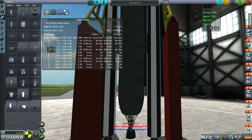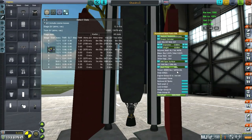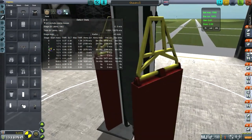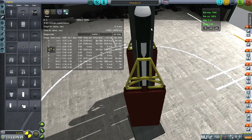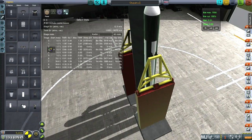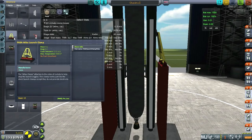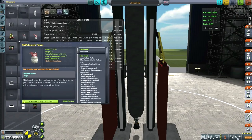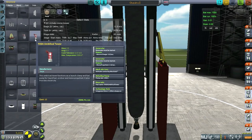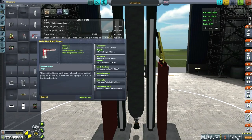We've got the Vanguard booster at the bottom and two side boosters each generating 187 kilonewtons — not sure why one is angled diagonally. I used the Atlas launch clamps because of the mass, but since I'm upgrading the launch pad anyway, maybe I should just go with the umbilical tower. The Atlas launch clamps cost the same but don't have a generator, so the umbilical tower is probably better.